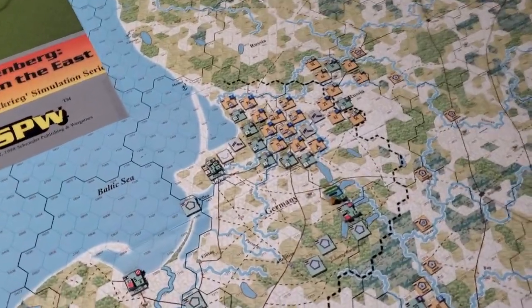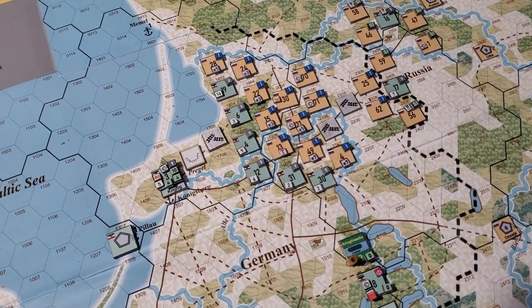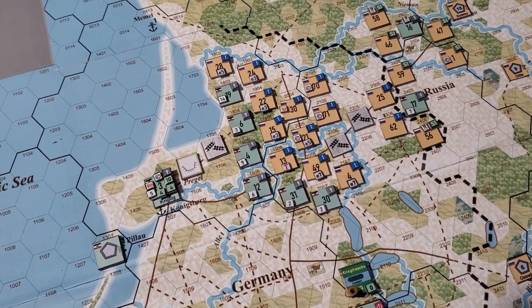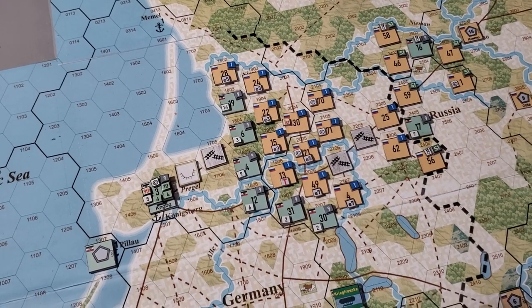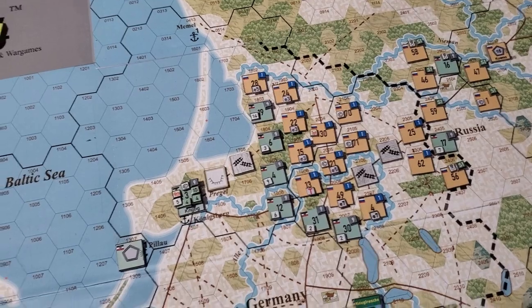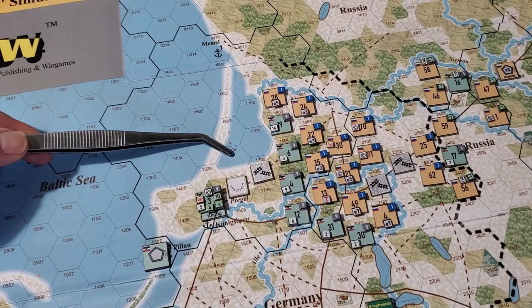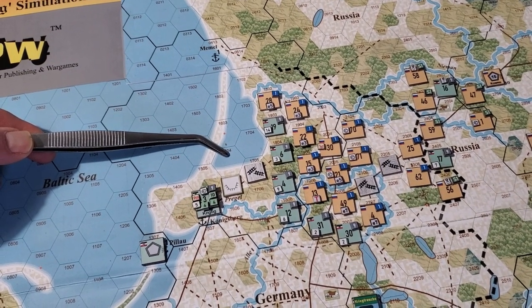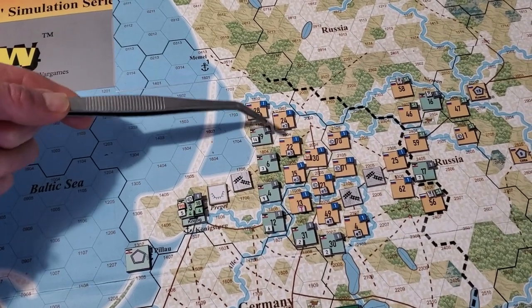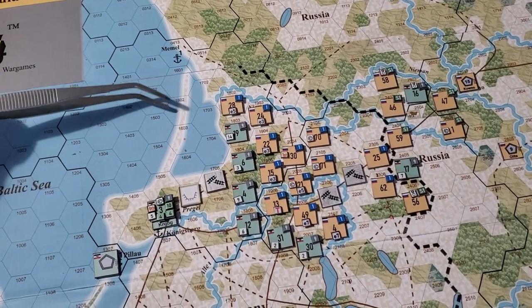What I find really interesting is I wasn't originally doing this — I started strategizing about what to do with the 9th Army up here in Königsberg. Originally I just thought I was going to shift some strength points over, but what I was trying to figure out was that thing I was mentioning with Ken — using supply points to convert into reconnaissance so I can start figuring out a lot more detail about what's going on with all the Russian troops.